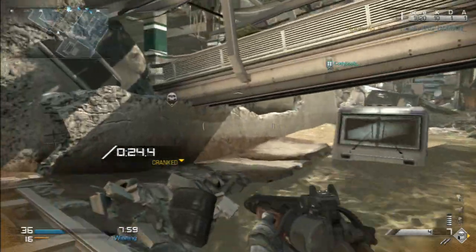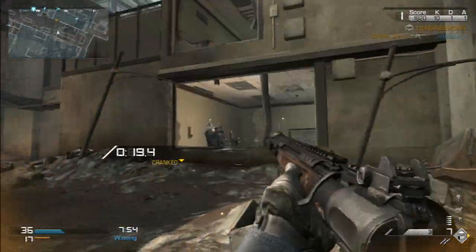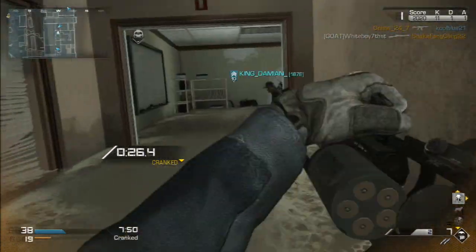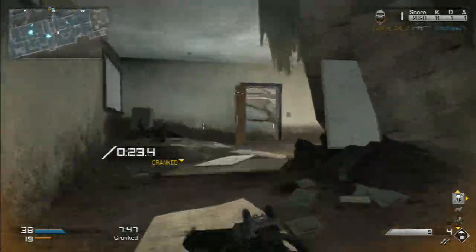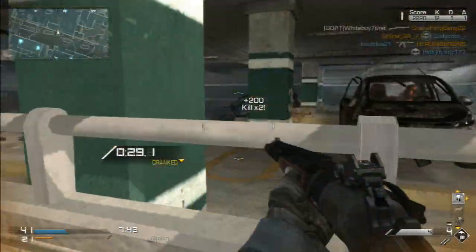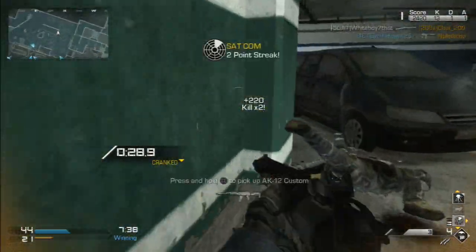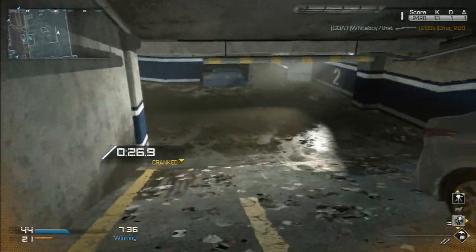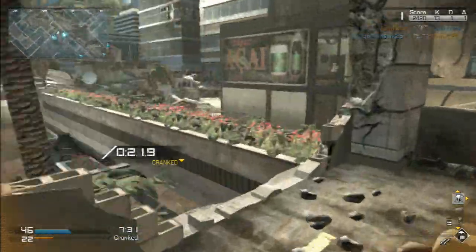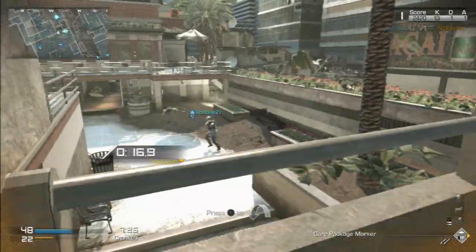I like to throw on steady aim, because there's gotta be a lot of hip firing when you're shotgunning. I like to throw marathon on just to run around, and with shotgunning you need to be agile and mobile — you can throw lightweight as well — but I prefer hardline, because as you see, I'm just getting satcoms for days, and then you can get Riley pretty fast at four kills. Riley helps a lot with close combat situations, and that's all what shotgunning is about.